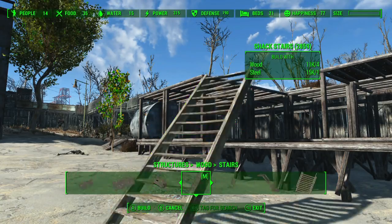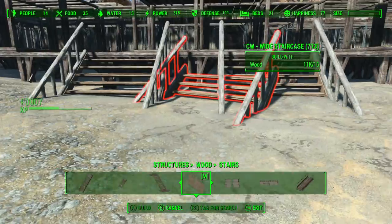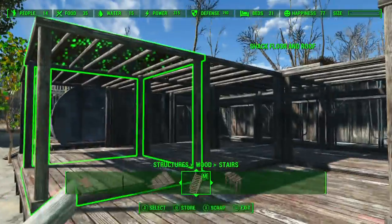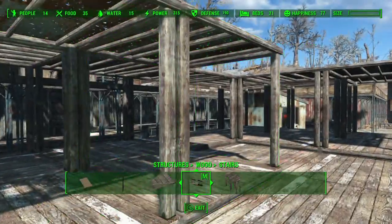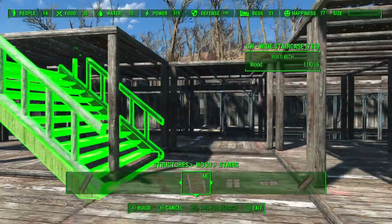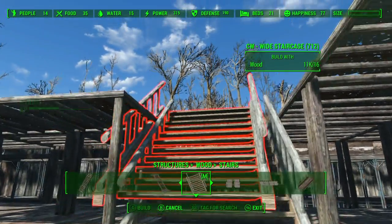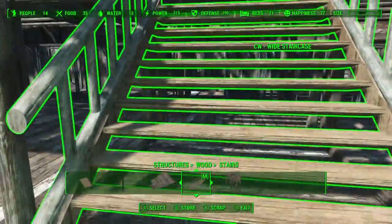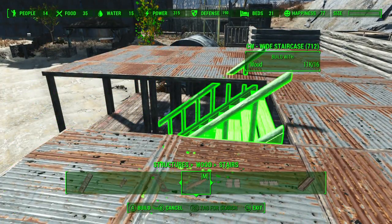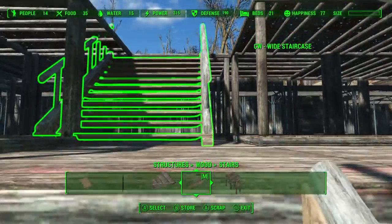I'm going to need some stairs here otherwise I'm never going to be able to get back up. Where's the wide stairs? I've got some wide stairs. Let's use the wide stairs for now. It does not like me placing those. But it'll do to keep me from getting back up here after I fall off. And then obviously I'm going to need to put some stairs in. Oh can I fit this big one in there? That could be quite cool. That comes up here - I've got one of my guards in the guard post.